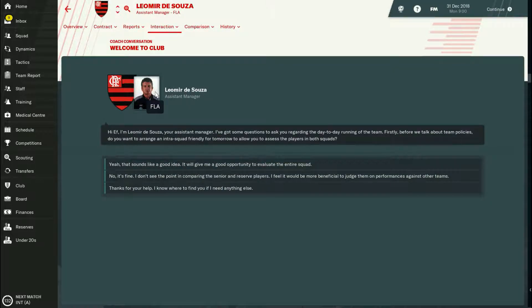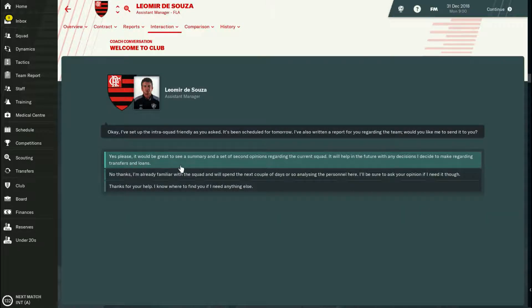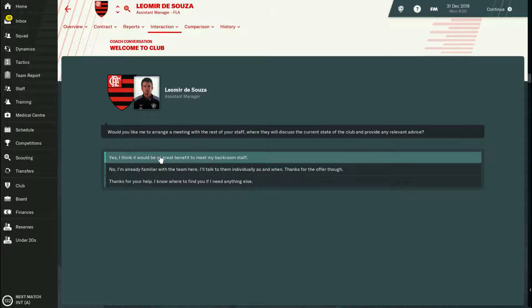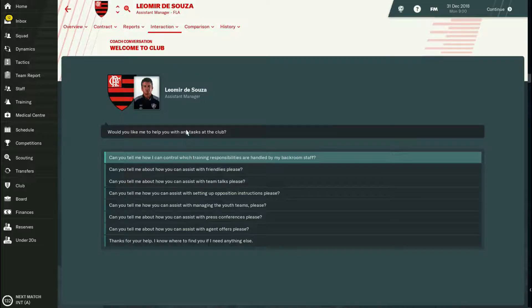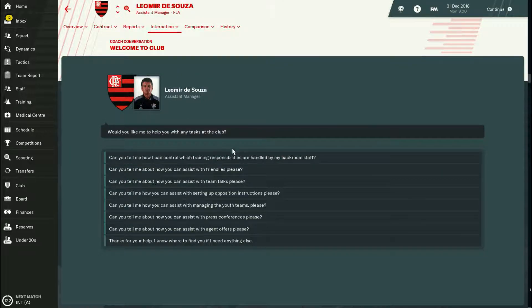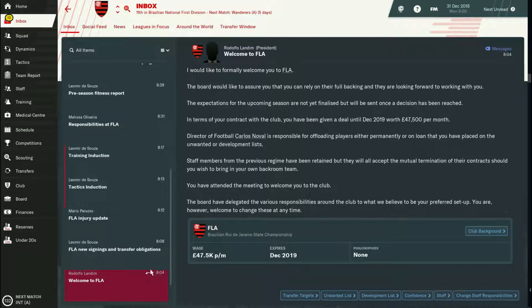It's my first time managing this team so I'm in a position where I'm a beginner regarding what this team needs. I do want the assistant manager to send me reports and a summary regarding the squad. Get all the information you can at the beginning — I definitely recommend that. When he asks for a bunch of other stuff, just say no thanks and click exit.